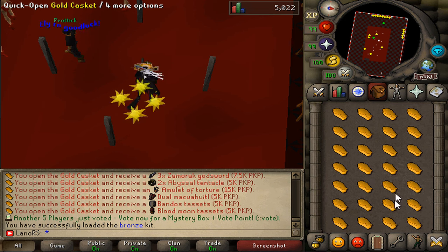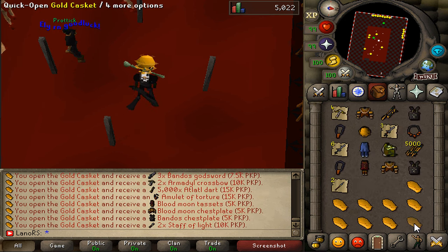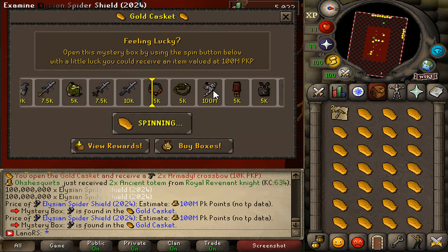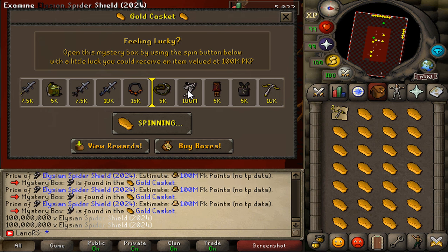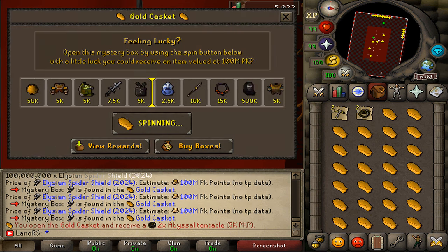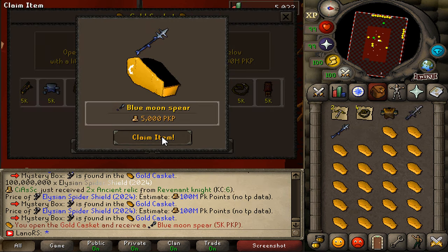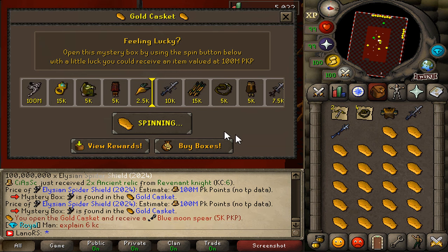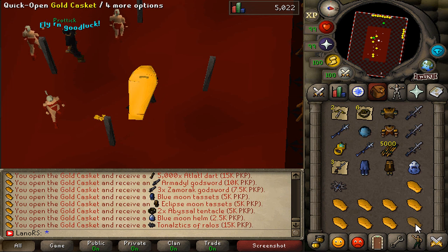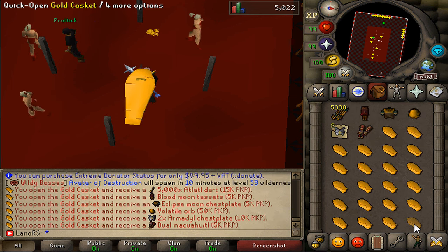I remember the feeling when we got the web cloak and it just showed up in the inventory — it was absolutely nuts. I would just love to have that again with the alley. It's a feeling you just keep going for over and over again. The issue with these caskets is if you do not get the main prize they tend to be very low cash, and we're sliding away from the alley once again.